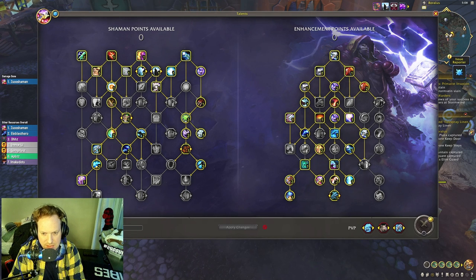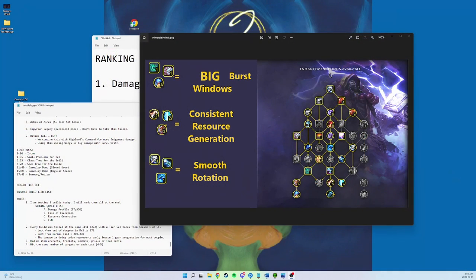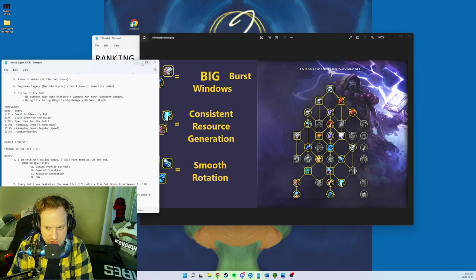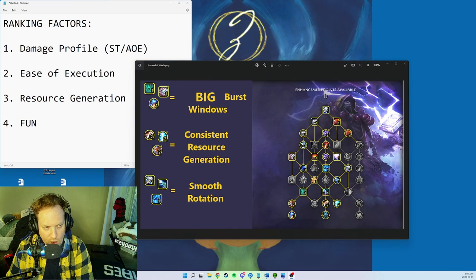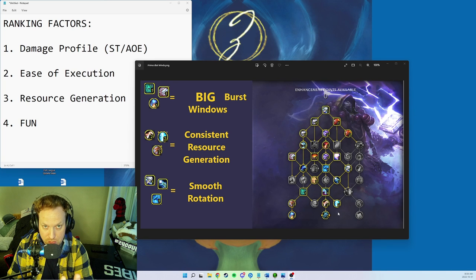The first build is Primordial Winds. The talent tree puts a couple of points into Lava Lash, then goes hard left into Doom Winds, picking up physical damage components at the bottom — Witch Doctor Wolf Bones, Alpha Wolf, Legacy of the Frost Witch — which combines with Doom Winds for big burst damage during the Primordial Wave haste window.